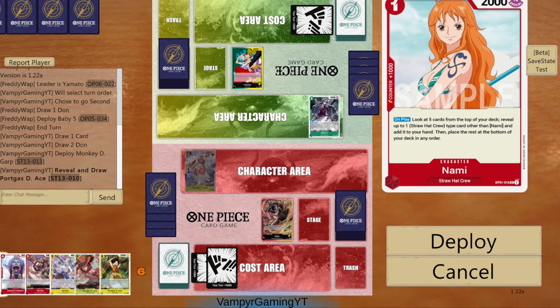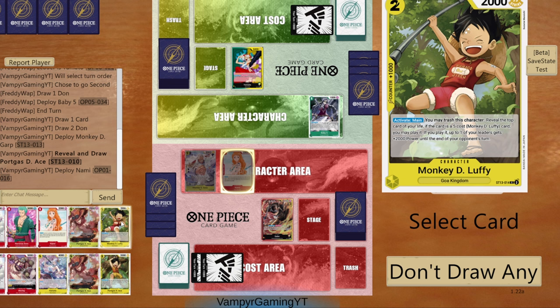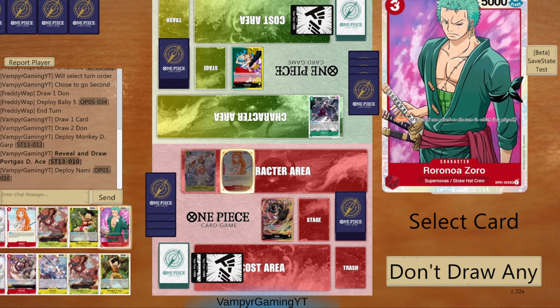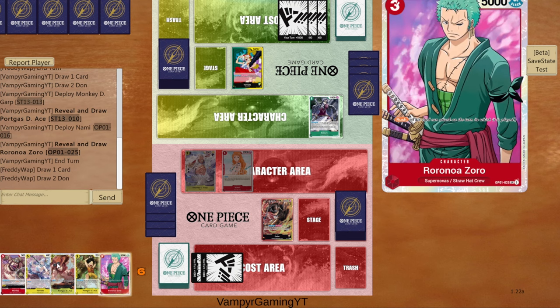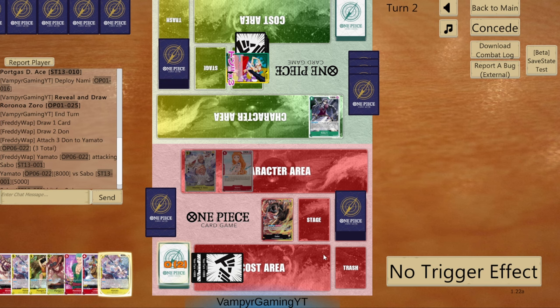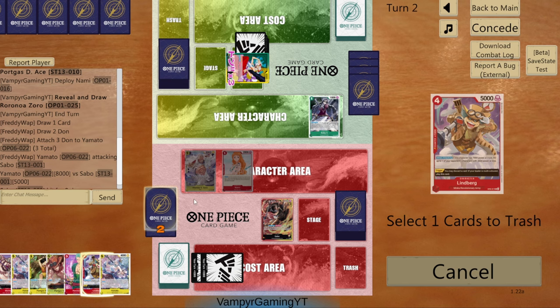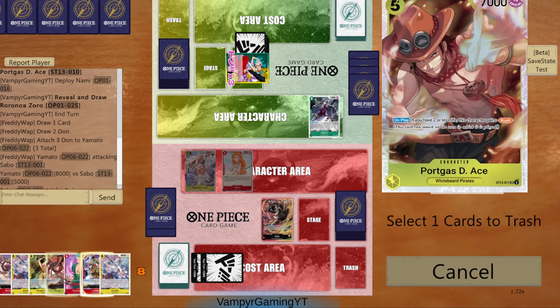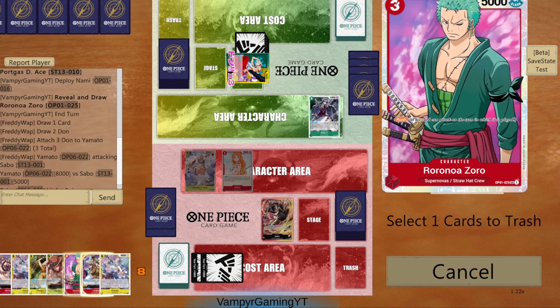I can take this Luffy, or I can take a Zoro. If I play Zoro next turn I can get that extra body. We'll take Zoro. Let me pass and see if they just go 8 — if they go 8, I'm just gonna take it. I'm gonna trigger that — that's huge. Oh, it did not trigger. So I can trash this. I'm going to trash Zoro because I don't see another instance where I'm gonna play him, since next turn I'm gonna play the Ace and put him into my life.